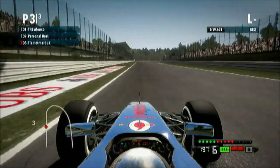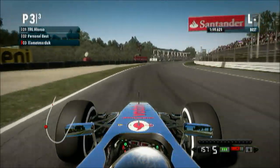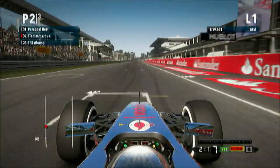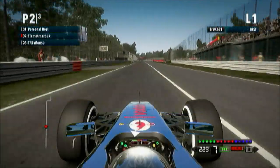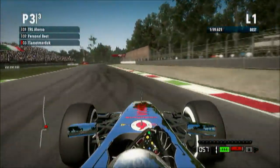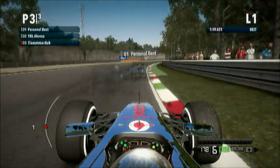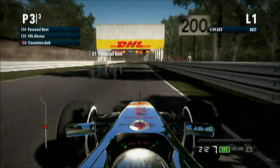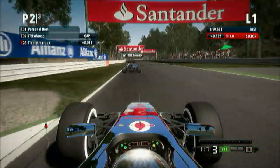Starting the lap now. I'm up against TRL Alonso, who cuts a lot of corners in this video — apologies for that. Use up all your kerbs on the approach and through the first chicane, because that's the best place to use them. Come up to 7th gear on the run to the first sector split. Brake just after the DHL sign, clip the apexes, and don't cut the corner like Alonso did.